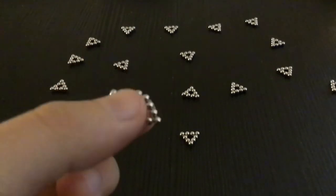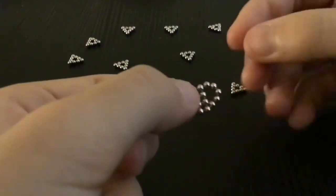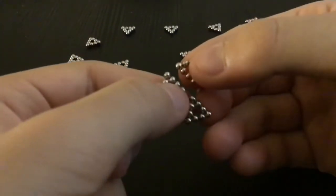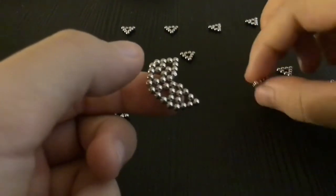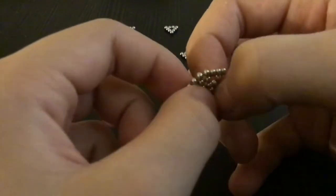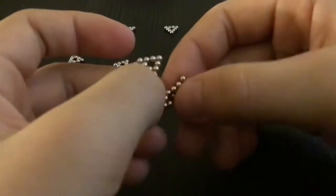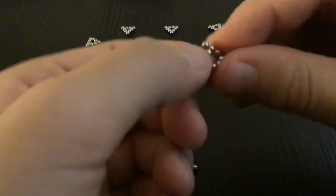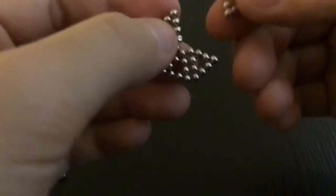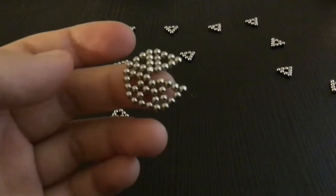You have to have it like this, then keep adding triangles onto it. Do it like a circle, like a hexagon. If a triangle doesn't want to stick to the right position, you have to try to pry it off without hurting the whole structure. Because if the whole structure gets messed up, you're not going to be happy — you spent all that hard work just for it to mess up. You have to have patience with buckyballs.